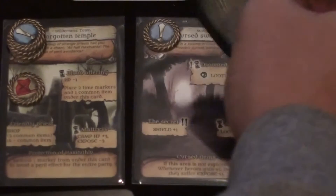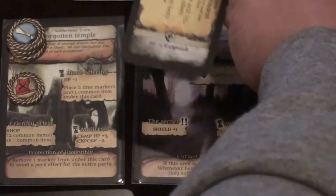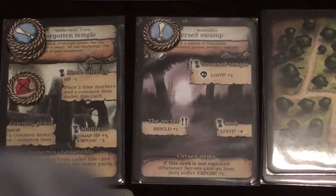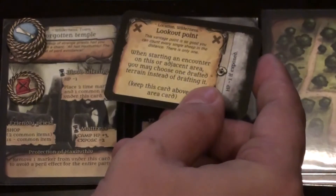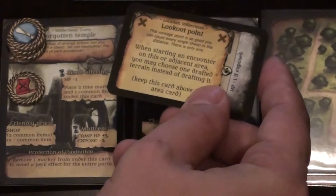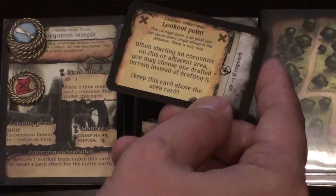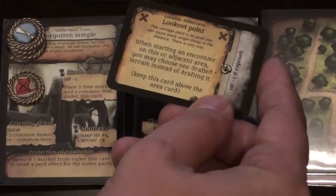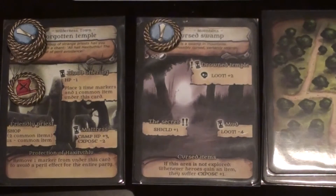We draw a mountain event card and look at the peril. The peril is HP minus one if exposed, so that can be ignored. But we do now have to resolve a mountain event. We find a Lookout Point — when starting an encounter on this area or an adjacent area, you may choose one drafted terrain instead of drafting it. Keep this card above the area card.